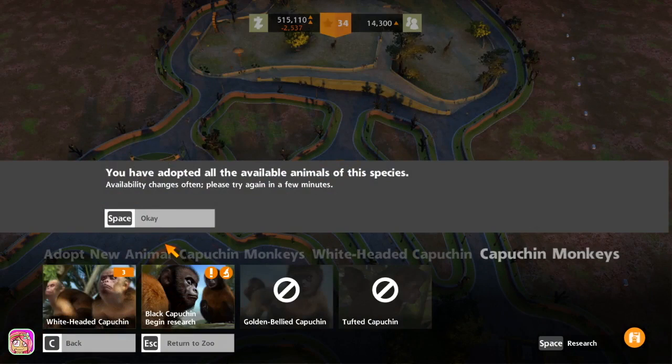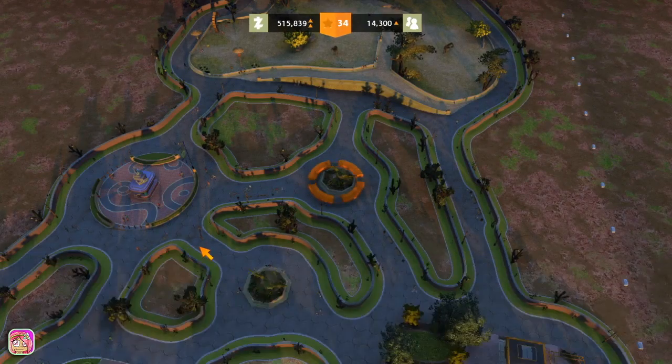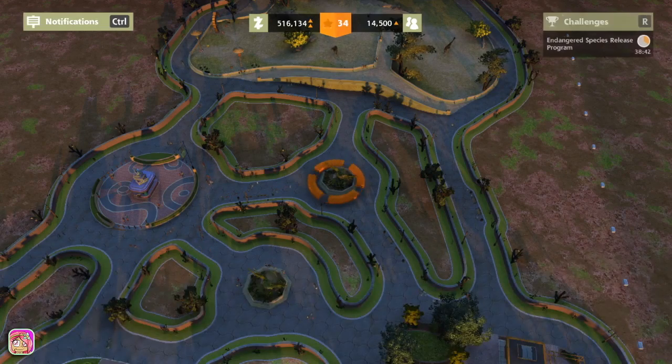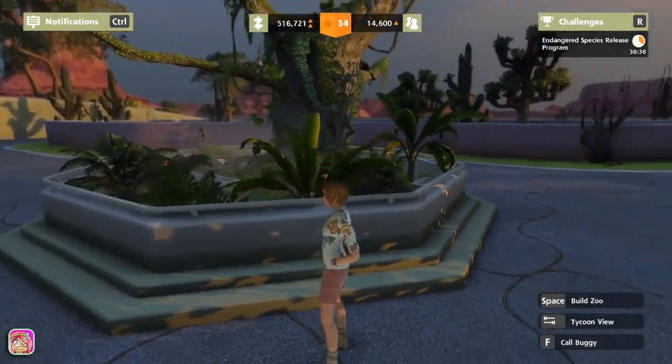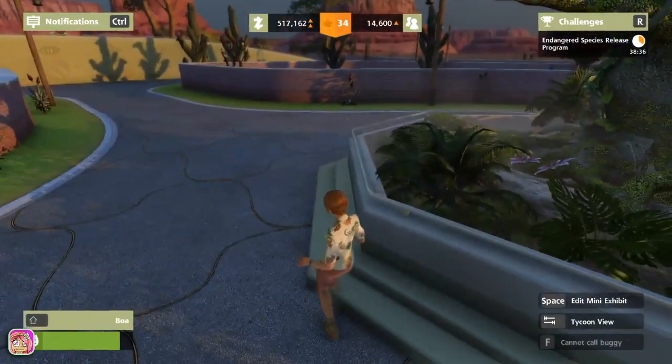We'll just go ahead and fill all of this. The spacebar is not working, okay. Let's go ahead and hit tab real quick — let's check these guys out. Capuchin monkeys.